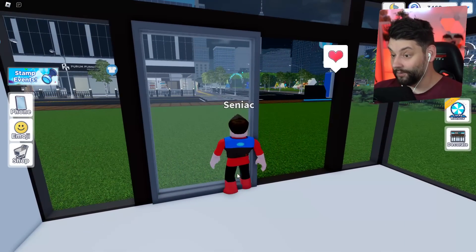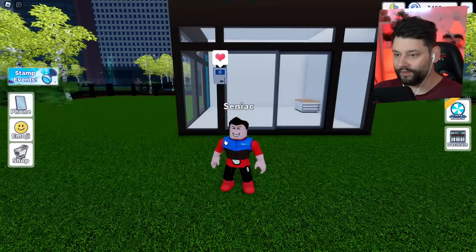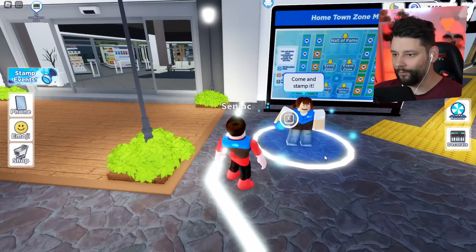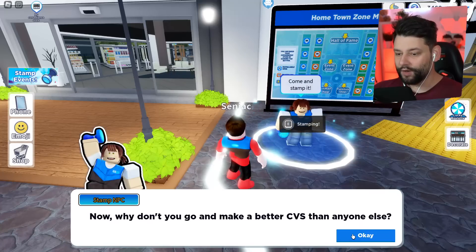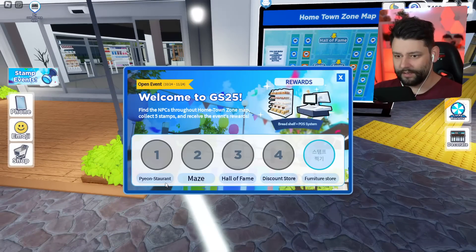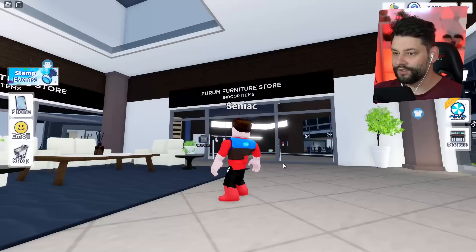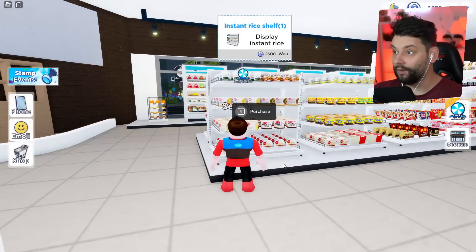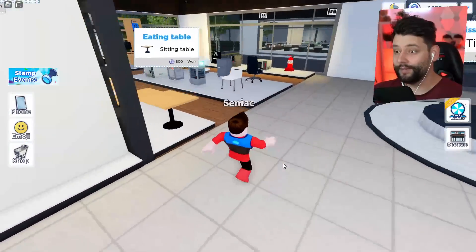We need to go to the other store to buy the furniture. So decorate, teleport to furniture store — yes, here we go! Come here — wait, what? This is the furniture store. You can buy various items and decorate your own CVS. The NPC says 'Why don't you go make a better CVS than mine?' — and I will! So what do I need to get? You can purchase shelves but I don't have a lot of money.